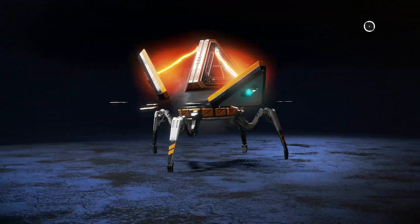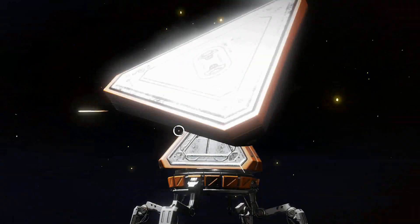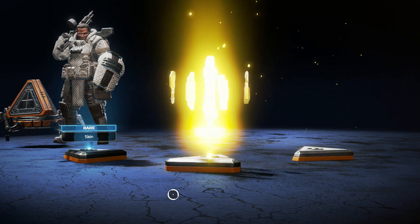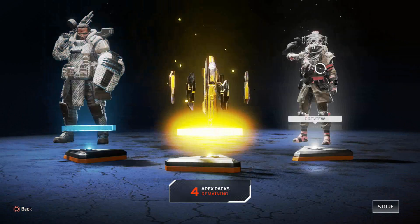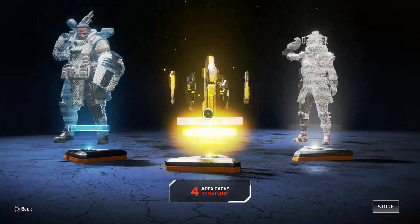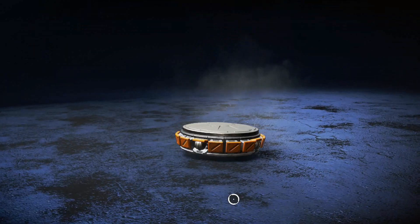Let's jump into the first pack. Legendary! Crafting Metals — yes! We got a Rare skin, Gibraltar, and Bloodhound skin. Let's go — 600 Legendary metals!